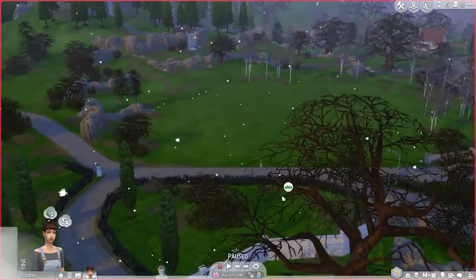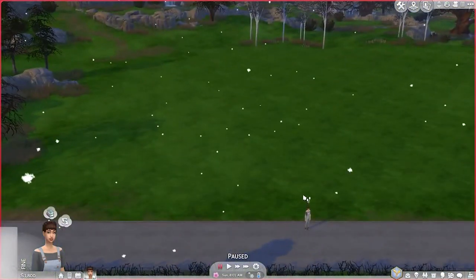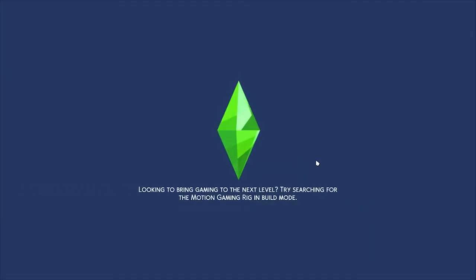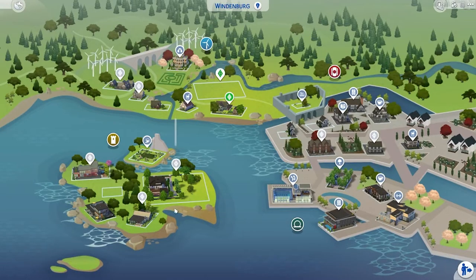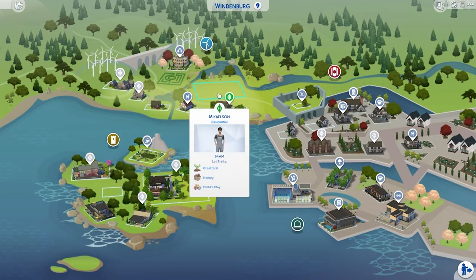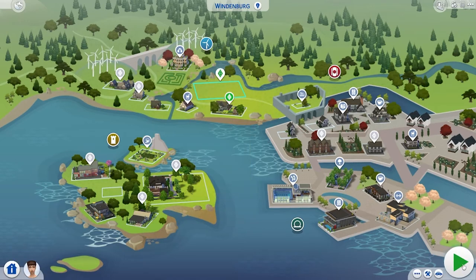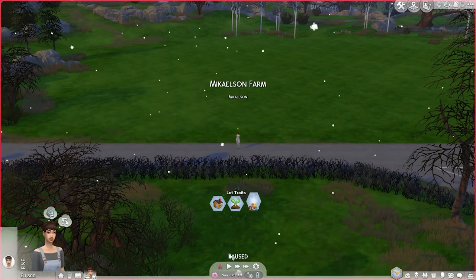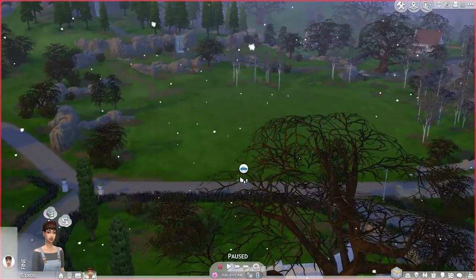I didn't know there were two 64 by 64 lots in Windenburg. So for anybody else who didn't know this, I'm just going to show you guys real quick. Right here is the normal 64 by 64 lot — it says it down at the bottom, and you can see it says it below the Villareal's picture. If you go below Elizabeth's picture, it says 64 by 64 lot. I didn't realize this one was that big. There's another 64 by 64 lot that I didn't know was there.